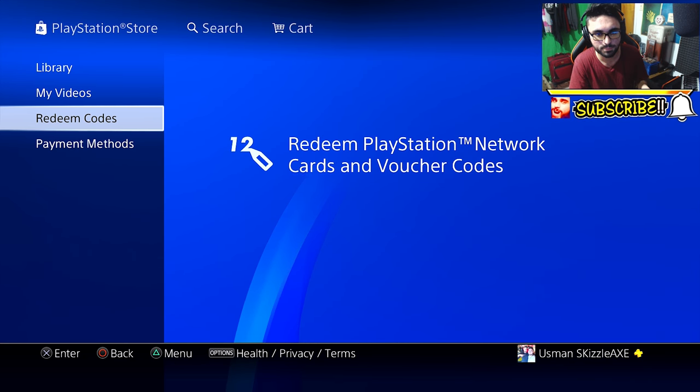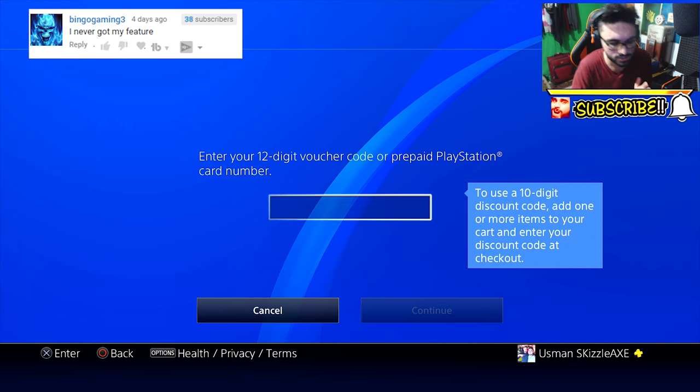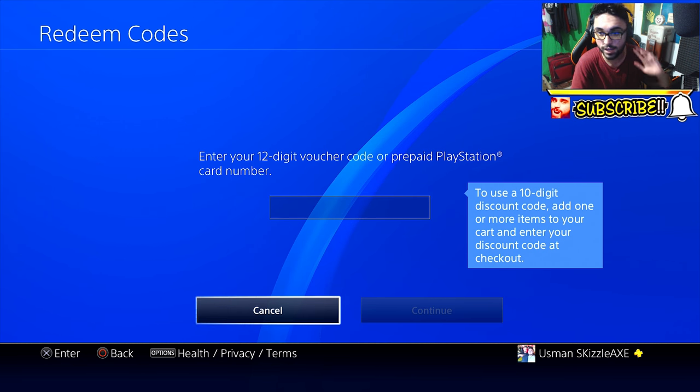Basically you wanna be where it lets you redeem codes — for your Xbox Marketplace card or your PSN store card. What you wanna do is you wanna pull out your receipt. You will see a lot of codes, a lot of numbers there. It should be 12 digits long and it should be above your receipt on top somewhere, and it should be saying something like 'here's your beta code' or 'Call of Duty WW2 beta code.' Once you find that code you gotta copy it and paste it right there, and voila — that's how you're gonna be able to download.